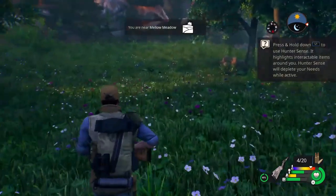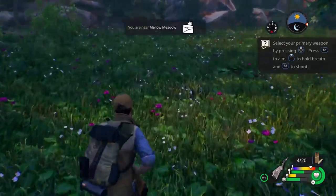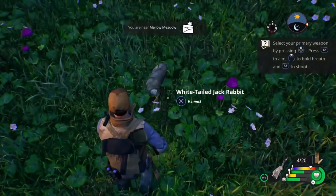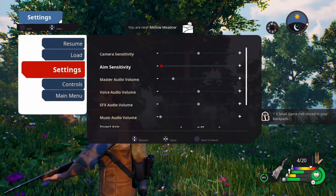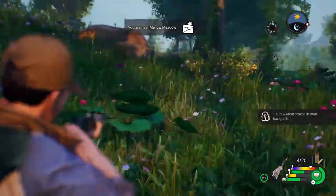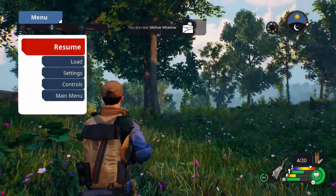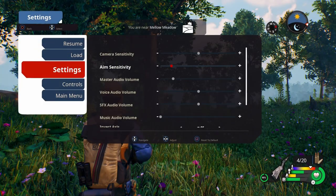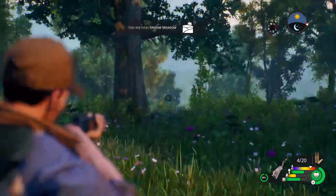Press and hold L1 to use hunter sense. I'll just hit X to harvest. Let's turn the sensitivity back up a little bit. Look at that — that's how fast I can move now compared to how it just was. That is a crazy range that it has. Let's try right there — that's a little better. It snapped right to it too.